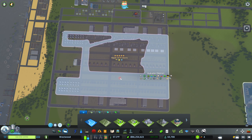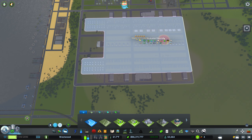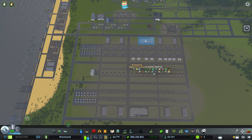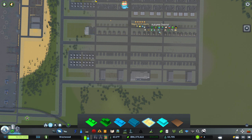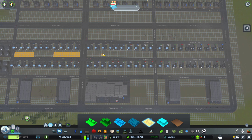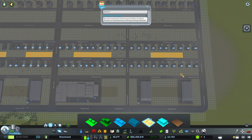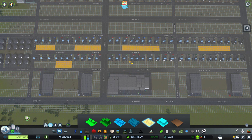That will eventually be called Light and Maple Partners Limited or something like that. But first I want to get this in. We have zero industrial demand right now, so I'm not expecting this to suddenly start creating jobs. I'm not going to zone all of it though — just some strategic sections — mainly because I don't want to create too much traffic back here that winds up bogging down our actual oil industry.